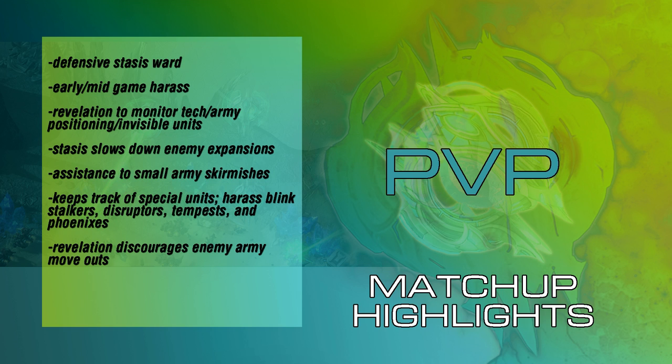The Oracle is also very good at assisting small army skirmishes. In Protoss vs. Protoss, we have a lot of Adept or Stalker scouting and pressure in the early game. If you have an Oracle opening that is not doing so well because the Mothership Core is in a very safe position, you can always assist your early army move-outs and do critical damage elsewhere to avoid the Mothership Core and Pylon overcharge accordingly. The Oracle also keeps track of special units such as Harass Blink Stalkers, Disruptors, Tempests, and Phoenixes. Lastly, the Revelation ability discourages enemy army move-outs — if your opponent can see that you know he is attempting to move out, he is less likely to do so.